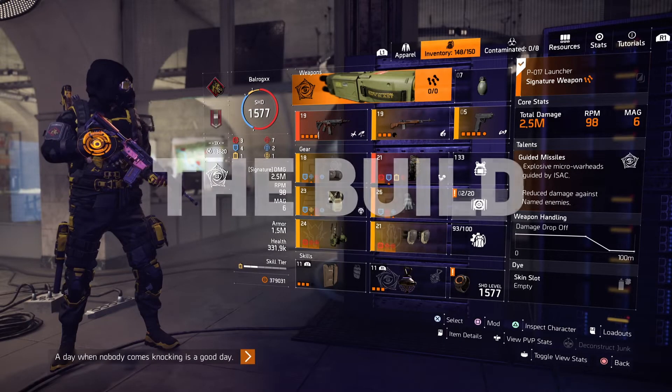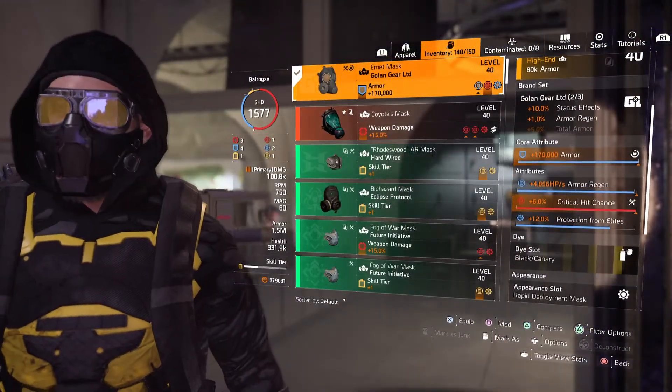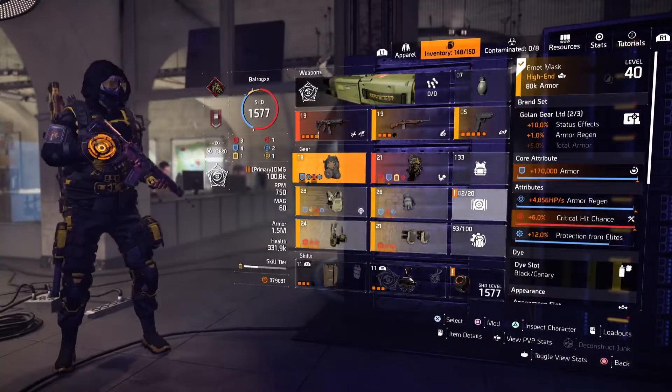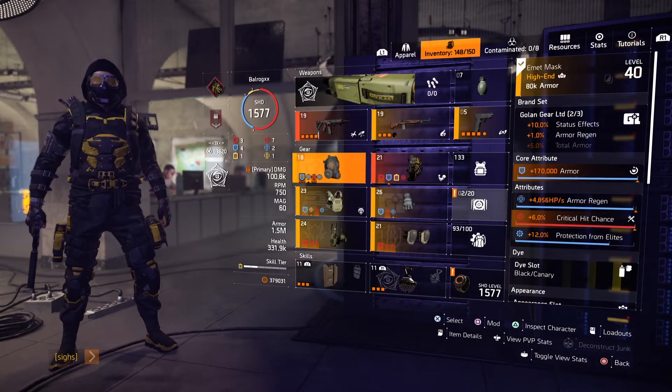We're going with pieces rolled with armor regen and critical hit chance or critical hit damage to have the best of both worlds — good armor and survivability, and good damage. First, let's see the armor pieces.